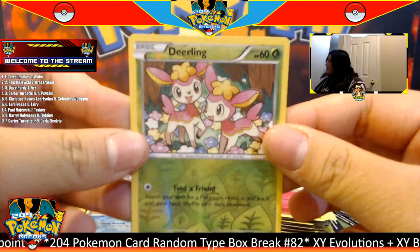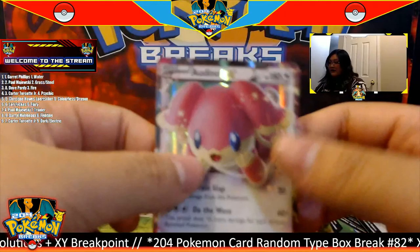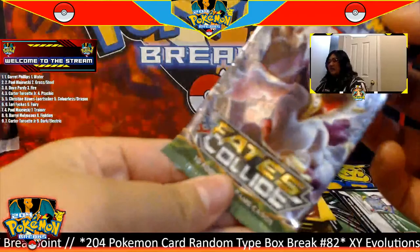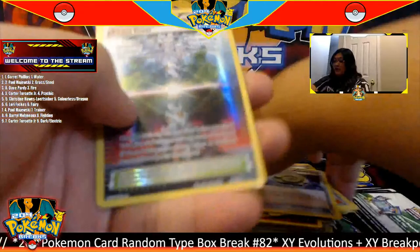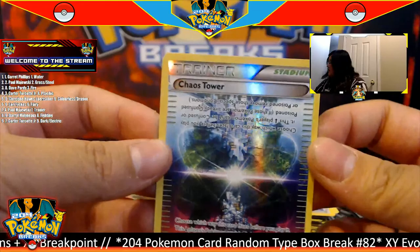A Mega EX! Wow, beautiful! Moving on with XY Fates Collide — these assorted packs are doing us really good. Starting off with a Whimsicott, in this pack we have a reverse Deerling going to the grass type, and for the rare we have an Audino EX. So we have the Mega and the regular EX card both going to the colorless type — both going to Christine. We got the Mega Audino EX and the Audino EX — beautiful, such a cute Pokémon, congratulations!